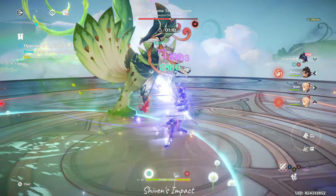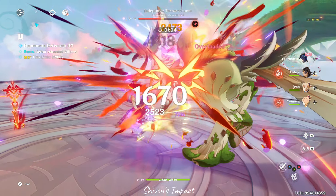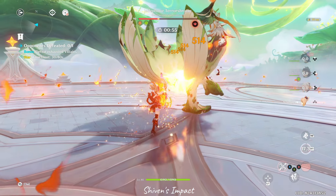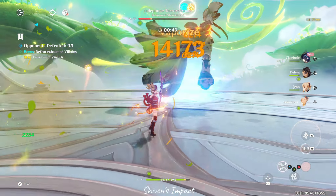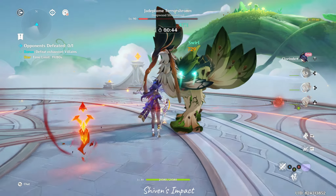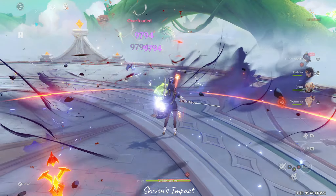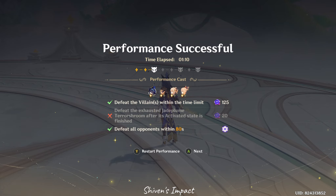You can try the bonus achievements, but I don't really care that much about them. Once I figured out the Stellas mean nothing except bragging rights, I was like, I'm not interested in bragging. One other thing: do not use your supports immediately. If you have Xiangling or Bennett, don't use them initially — just don't. Save them for the final stages. If you're playing on hard difficulty, save them for the final stages — it's going to be tremendously helpful.